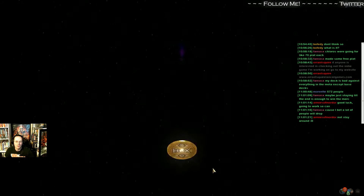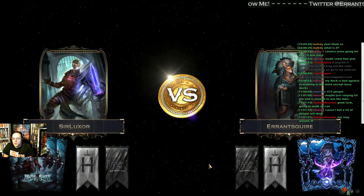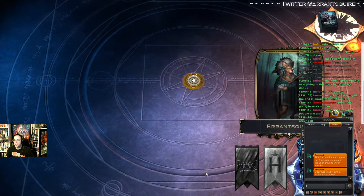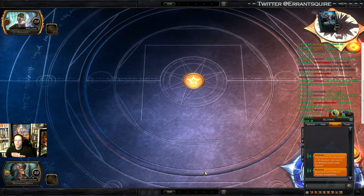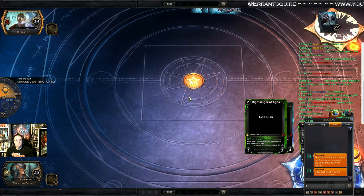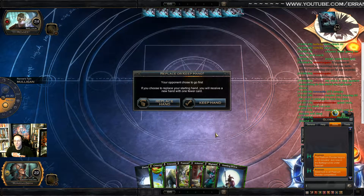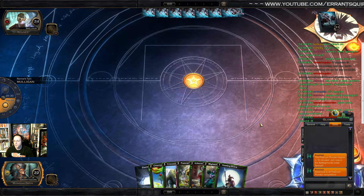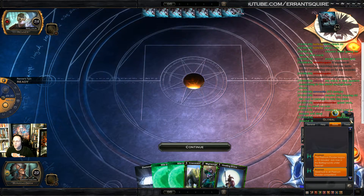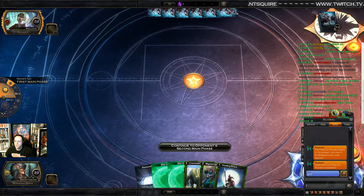Here we go, round one. Our first-round opponent is playing the blood vampires deck that tries to steal all my cards. We start with a really bad opening hand which we can't keep, so we're going to replace that one. The new hand is much more keepable, so we'll keep it and give our opponent a GLHF.